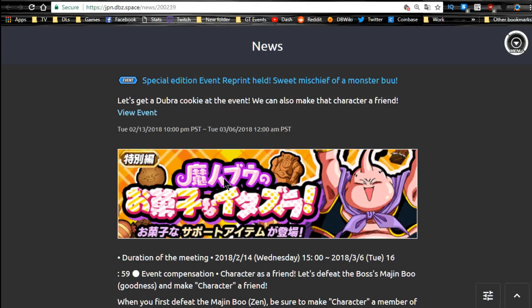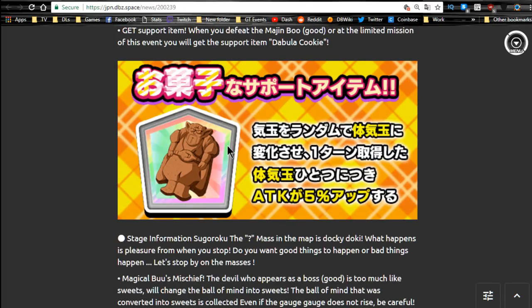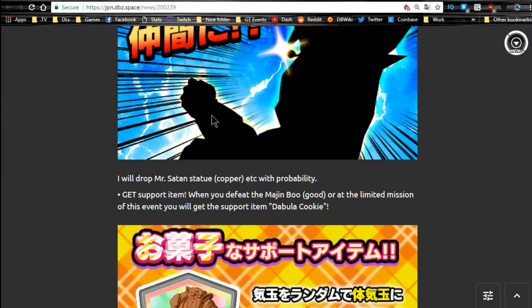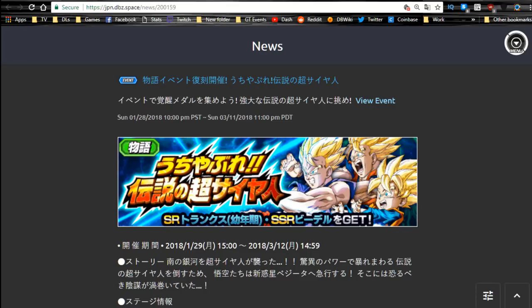The Majin Buu Valentine's candy event is also here. Go ahead and grind that out. This Dabura cookie is really good. It runs until the 6th — there's really nothing else to say. There's only one stage, so get the Dragonstones and the Dabura cookies. The Candy Vegito also drops from here, so good luck if you haven't grinded that out already. You have about a week and a half left.